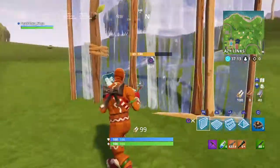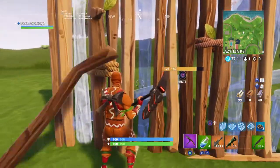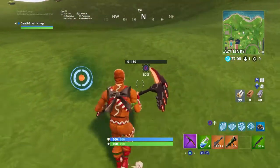So the way to do this is really simple: you literally just place a wood wall, pull out your pickaxe, and right before it's done building the wall you got to break it — and boom, you're done.